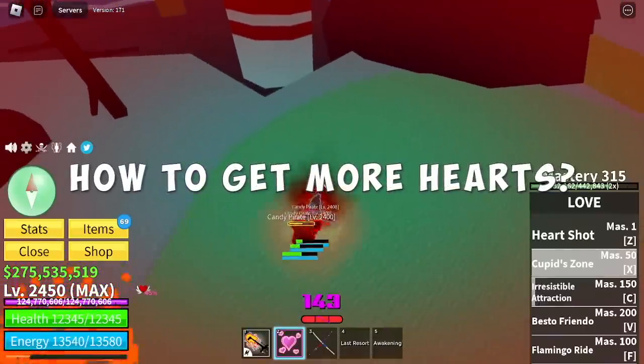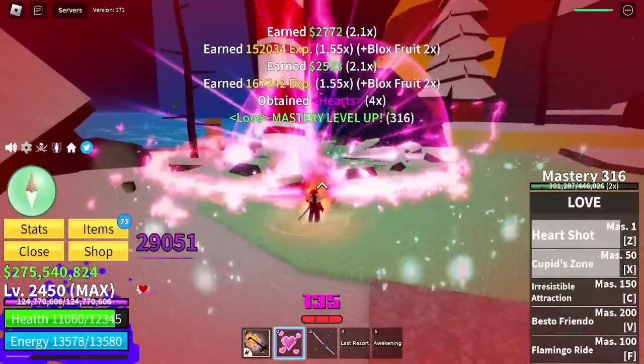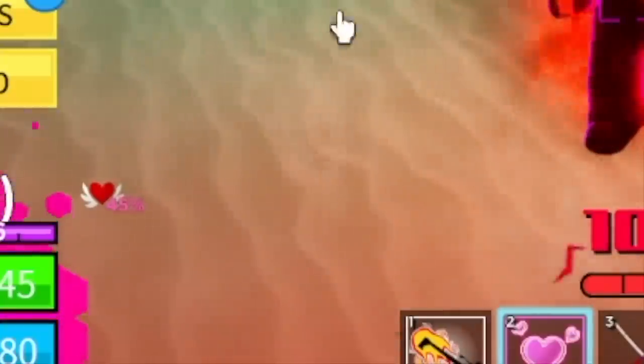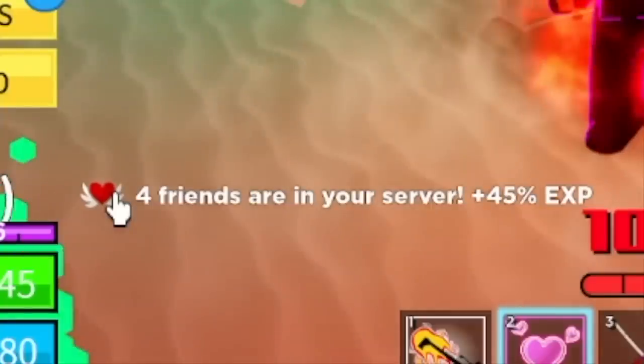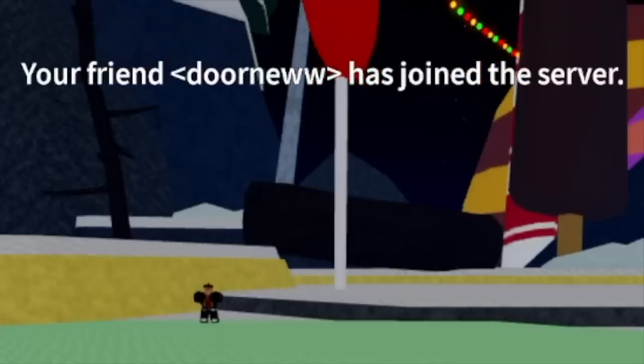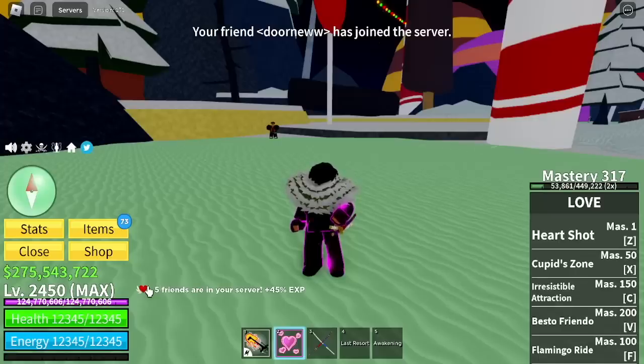Now, to answer the question of how to get more hearts. As you can see, on the lower left side of your screen there's a heart. This is an indicator of how many friends you have, and also the multiplier of your experience. The more friends you have, the higher the percentage of candies you will get.